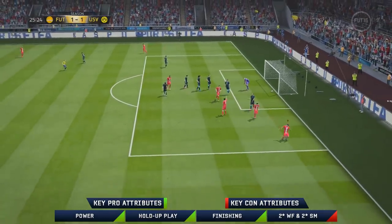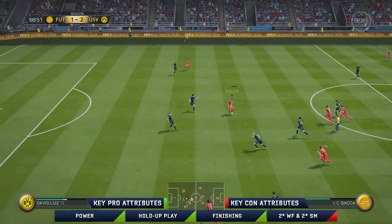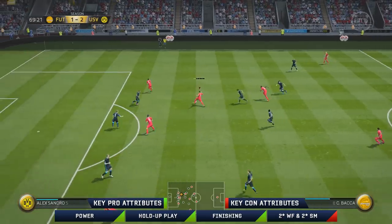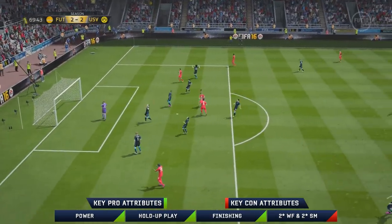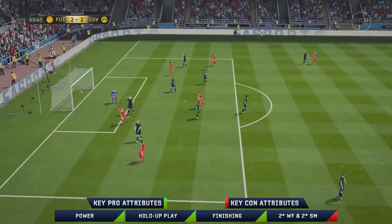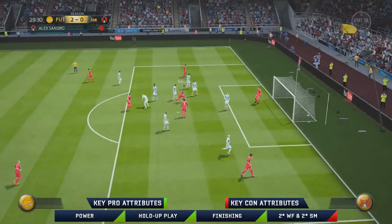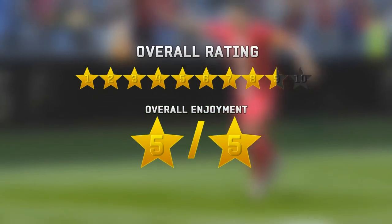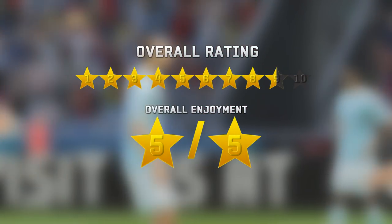Overall his positioning is great, and if you want a target man he can do that. Keep him as a balanced attacker and he's a very good finisher. If you're wanting someone with more dribbling and skills, I'd probably stay clear, but if you're looking for an out-and-out finisher with good positioning and hold-up play, Backer is your man. For 60,000 coins, I'd recommend him.